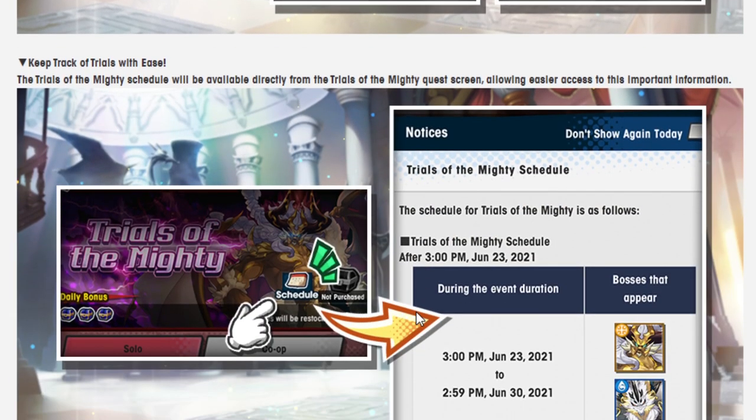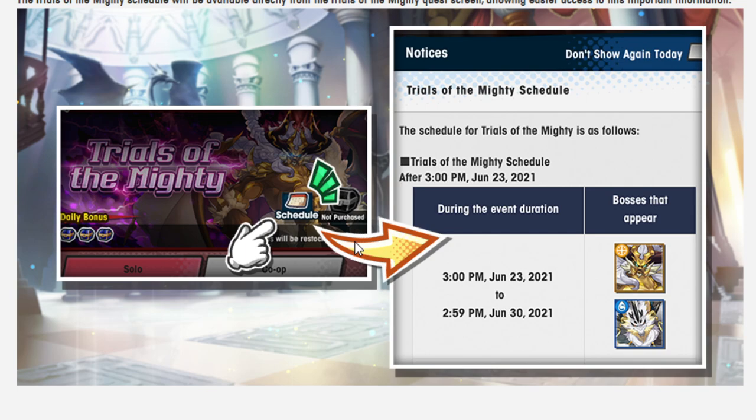Next, keep track of Trials with ease. The Trials of the Mighty schedule will be available directly from the Trials of the Mighty quest screen, allowing easier access to important information. Why didn't this launch with this? Obviously some stuff launched and we didn't have the schedule back then. Or has the schedule always been a thing that's been in the game? To be honest, I've been playing Dragalia so long I can't remember if the schedule was there from the beginning. I know Void Battles were very similar, where the scheduling got really out of control until they just said, screw it, they're always open. I can't believe we've actually gone so far back in time that we're slowly getting this problem again. That's kind of crazy to me. I mean, I would like to see the scheduling. This is obviously very good, very nice. It's just weird. I just find it very weird.